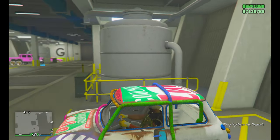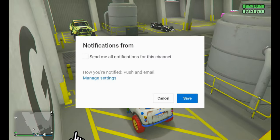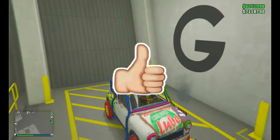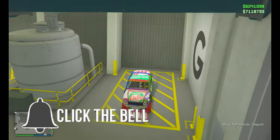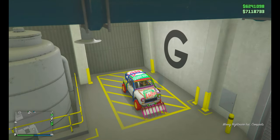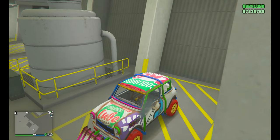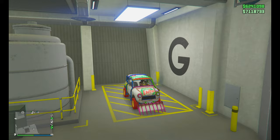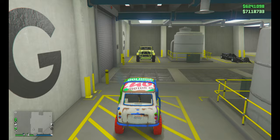Quick recap so you're not confused: first take the non-upgraded Issi into the arena as a regular car, then upgrade it to the same type as the other one — in this case the Nightmare Issi. Change one regular thing and change it back, like the bumper, then drive it back. Get out, jump in the upgraded car, go inside and change one thing and change it back, hover over crew color in the primary paint color, go home, come back, get out of the car, get in the non-upgraded car, and drive it out.